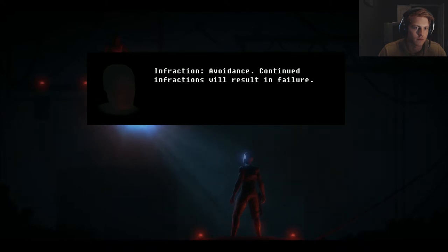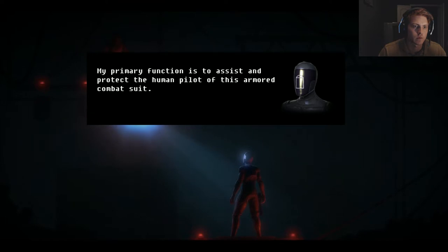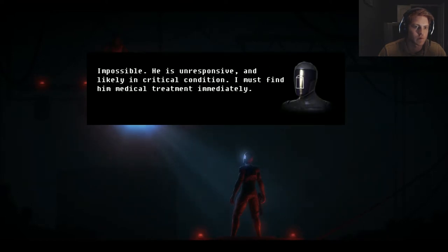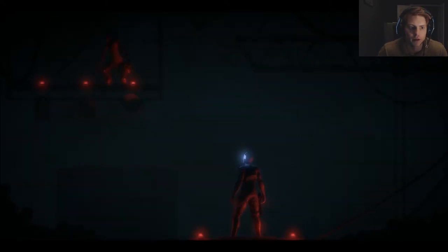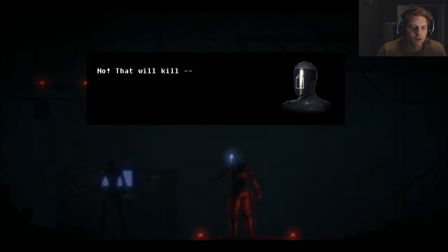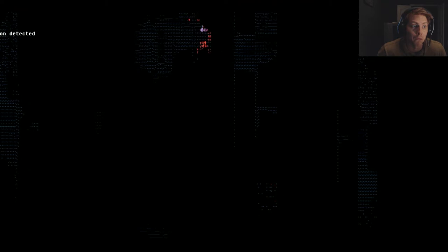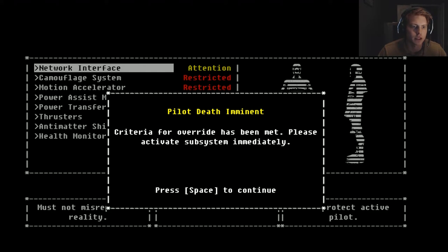Infraction — continued infractions will result in failure. My primary function is to assist and protect the human pilot of this armored combat suit. Human occupant — please verify and validate the function of this artificial lifeform. Impossible — he is unresponsive and likely in critical condition. I must find him medical treatment immediately. Can you be of assistance? Evaluation failed — unit unable to demonstrate valid primary function. Initializing neural format. No — that will kill my pilot! Intrusion detected. Pilot death imminent. Network suite required — operating systems updated.